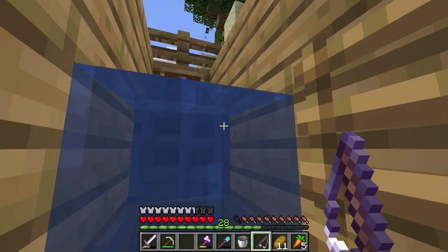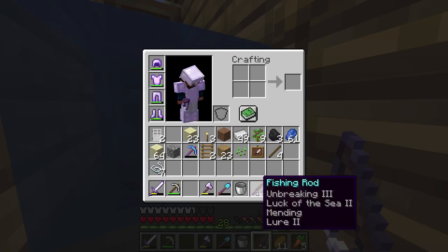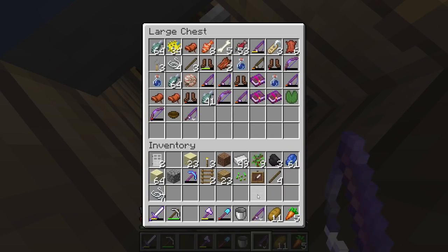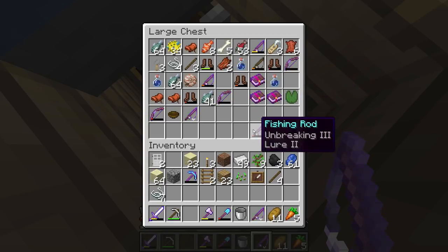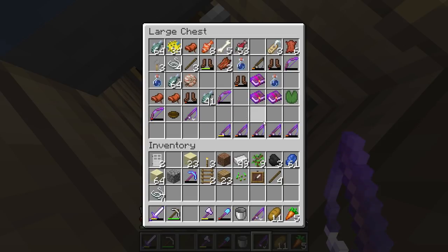I've been farming this for a couple of hours now, and I'd say this thing is really fast. Not to mention I got this awesome fishing rod out of this. This thing was almost broken and I saw it had mending on it. When you fish, you get experience. This thing had unbreaking three, luck of the sea two, and lure two, which is really great. We also have this one which has mending and lure on it, and a couple others that have luck of the sea. We can possibly combine these in an anvil to make the ultimate fishing rod.